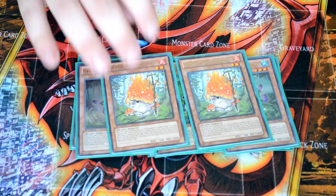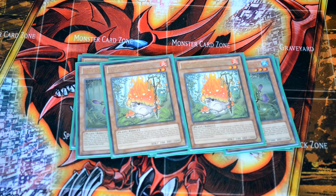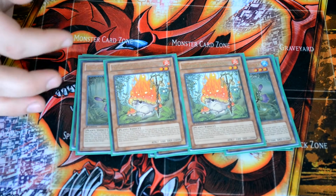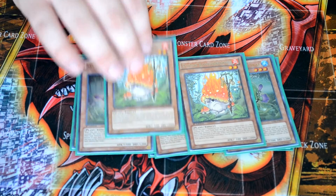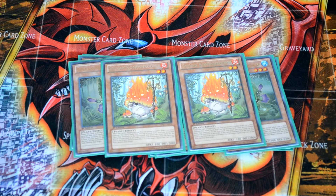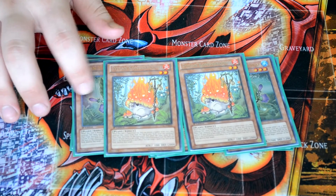Two Kumashrew. He's a flip effect — when he's flipped, he can excavate one to five, which can be nuts depending on what you get off. And when he's excavated himself, he will pop one spell or trap. I've been debating swapping that to a third Marsha Leaf and one Kumashrew, but right now I'm finding this works fine at the locals I go to. In general, you'd probably want to drop your Marsha Leaf count.